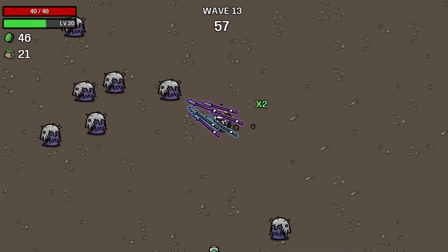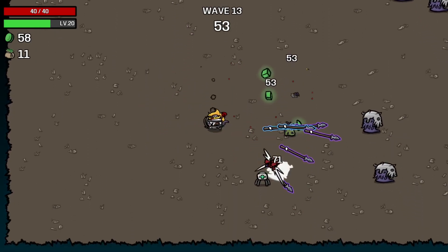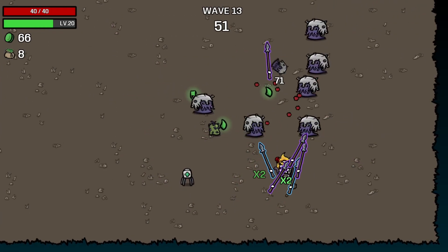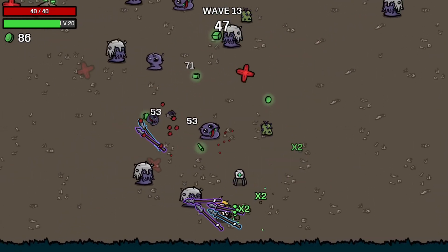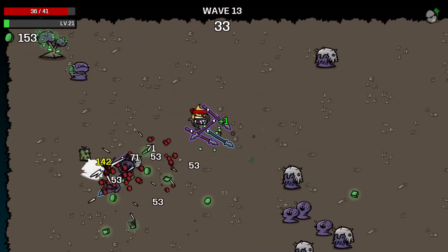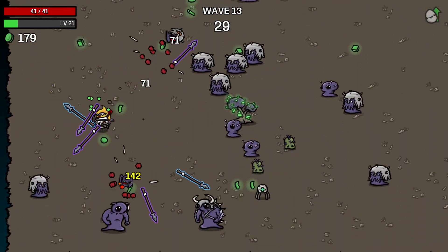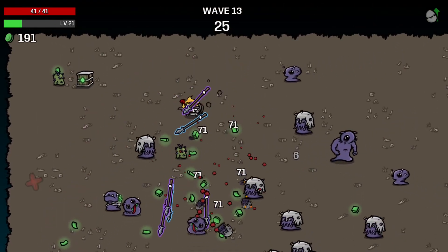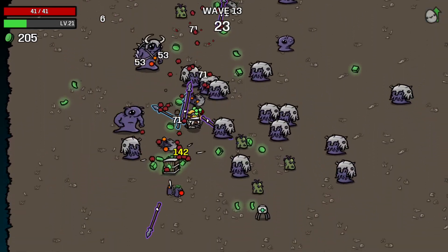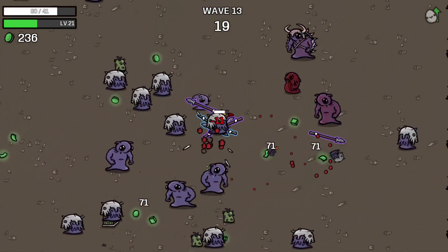Welcome to Wave 13 — AKA business as usual. I might want some more elemental damage, I can worry about that when I get there. I think that's one of the loot crate aliens — rather, walking crates — and now it's the Viking Helmet guy. They all seem to die pretty quickly, so that's good for us, not necessarily them.